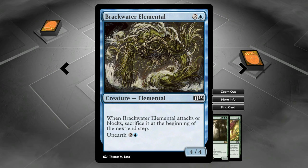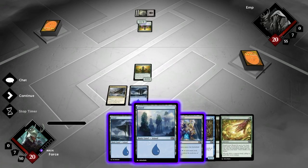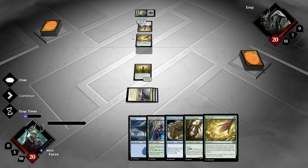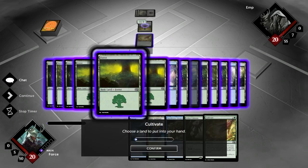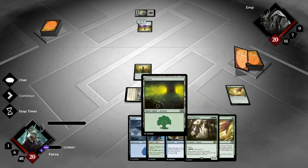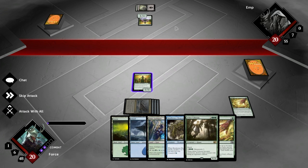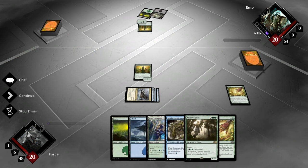He's got a Chump Blocker for it, so there's no sense. Whenever this attacks or blocks, I've got to sacrifice it at the beginning of the next end step. And then you can Unearth it as well. But the real great thing from it is that you can get just so much card draw off of our Beast Bros there. We're going to get one of... all the lands, all the lands. The Arbor Colossus — makes me happy. We save her for blockers, no sense in just throwing her into it. Save her to block the big boys.